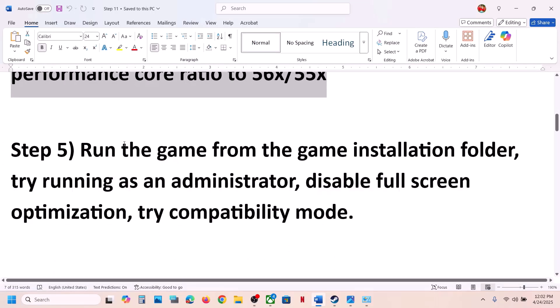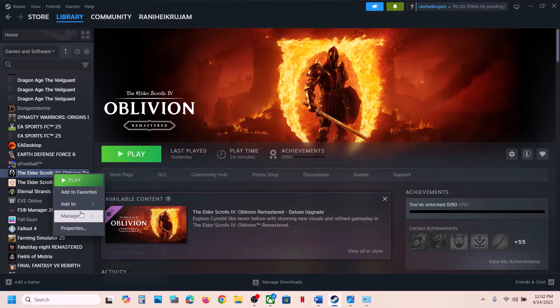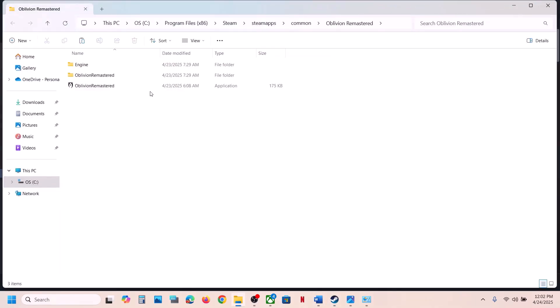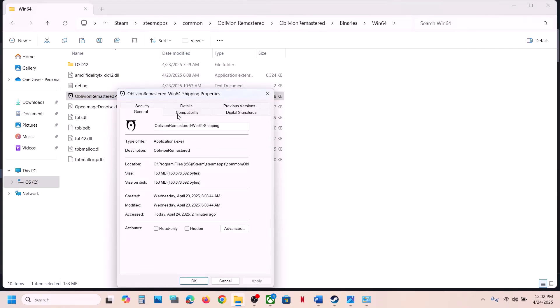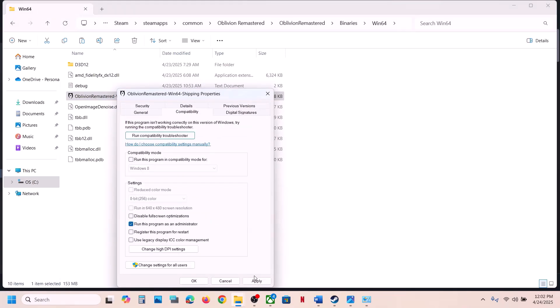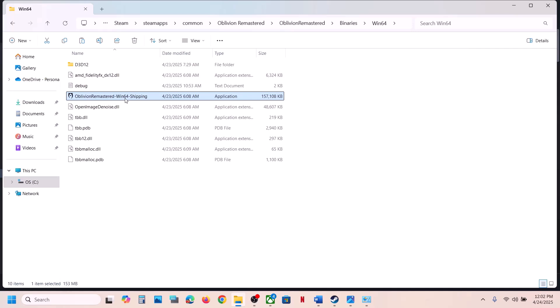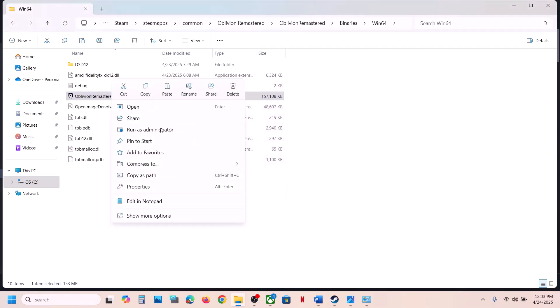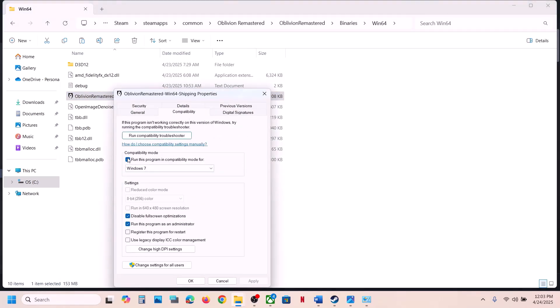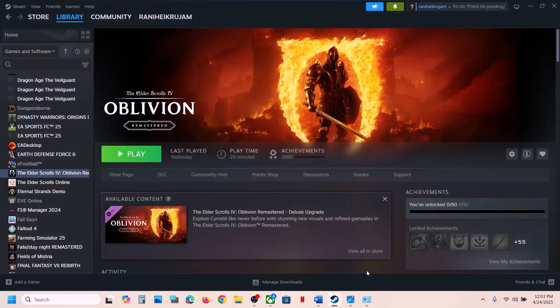The next step is to run the game exe directly from the installation folder. Go to Steam, right-click the game, select Manage, Browse Local Files, open the game folder, then Binaries, Win64. Right-click the game exe, select Properties, go to the Compatibility tab, and check Run This Program as Administrator. Hit Apply and OK. If that doesn't work, try compatibility mode for Windows 8, then Windows 7. Also try checking Disable Fullscreen Optimization. If none of these help, uncheck all the boxes, apply, and move to the next step.